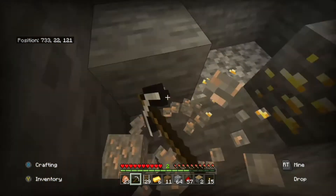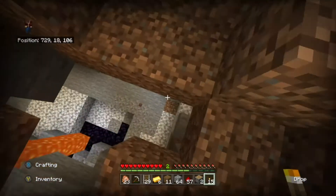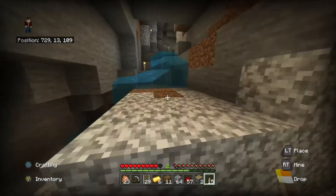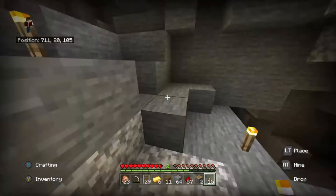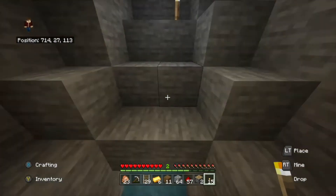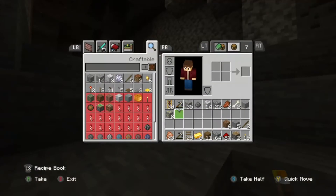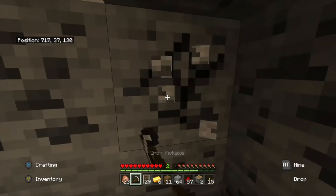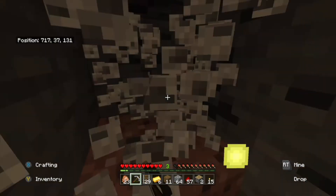I guess we can just keep going — whoa, okay, looks like I've been here already. I did not mean to fall all the way down there. There are just lots of unexplored little twists, turns, and caverns we haven't explored yet. Let's go back up to the surface — we should have enough iron, we have 35, that's pretty good. I'm going to want coal so we can smelt some things, so I'll grab some of this.